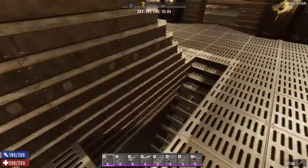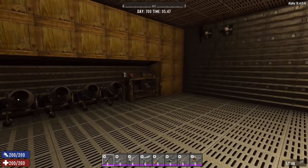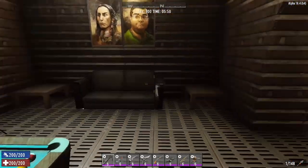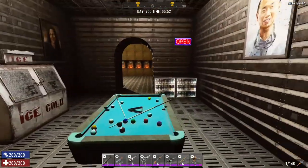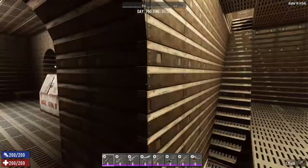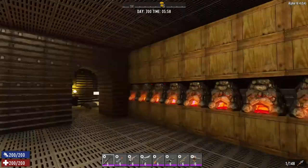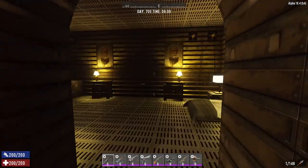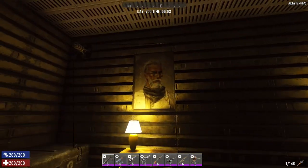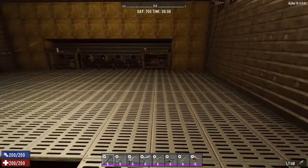If we go down another set of steps we come to the construction zone — we've got four cement mixers, two workbenches, and loads of storage on the wall. Then we come into a sort of area for relaxing: we've got a sofa, a pool table, drinks machines, an ice maker, some nice photos on the wall. We've got a bunch of forges — plenty of forges — because to maintain a base like this you're going to need a lot of forges to make lots of steel. Then we come into the bedroom with very nice mood lighting from the lamps.